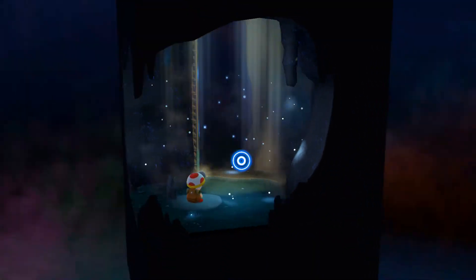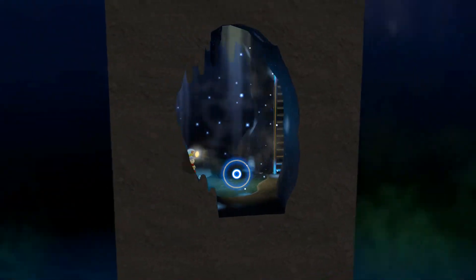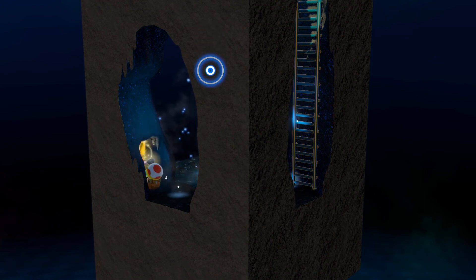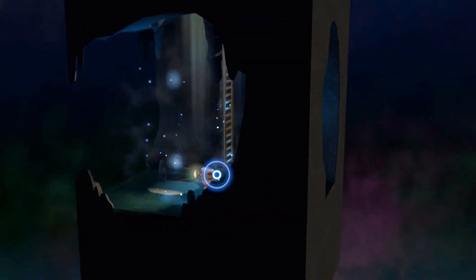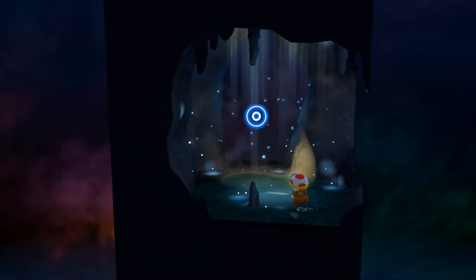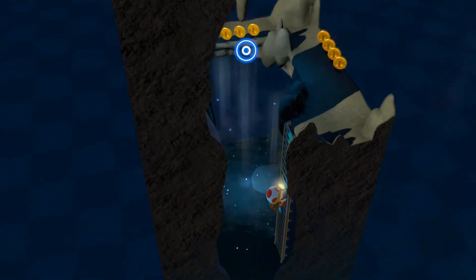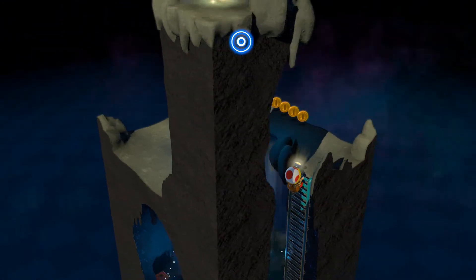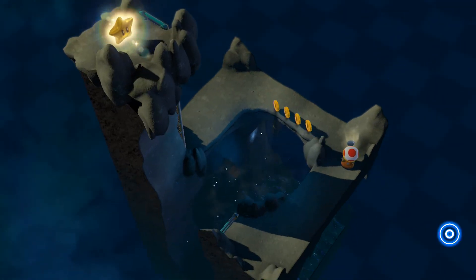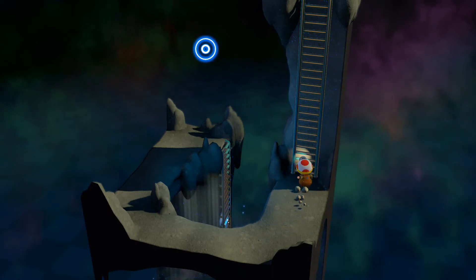Welcome back to Captain Toad's Treasure Tracker. We're starting Episode 3, which is pretty cool. These opening levels — I think all of them have something hidden in them. It looks like our hero Captain Toad has been flung into some sort of weird checkerboard stage that looks like a Sonic bonus stage, so hopefully he can get out of this nightmare.